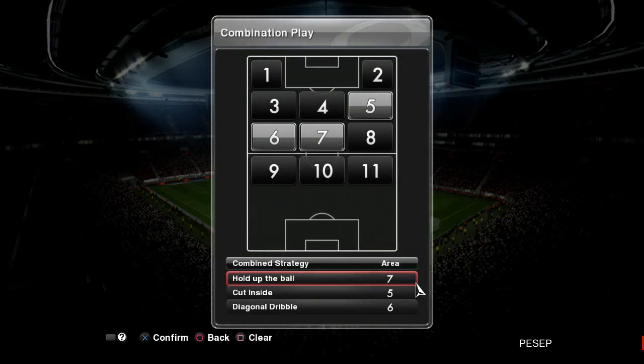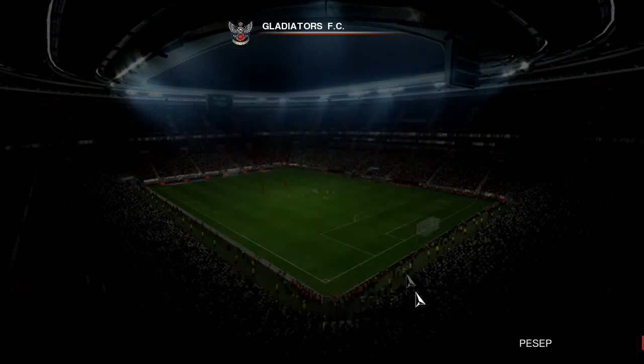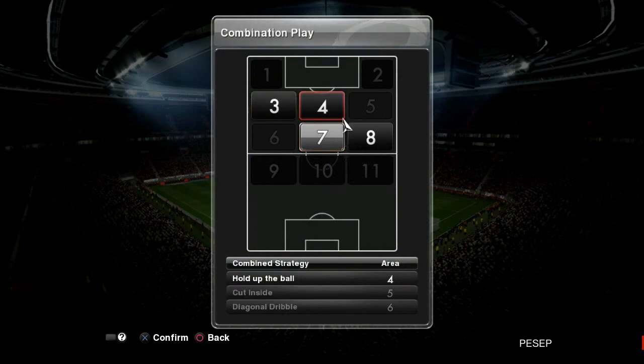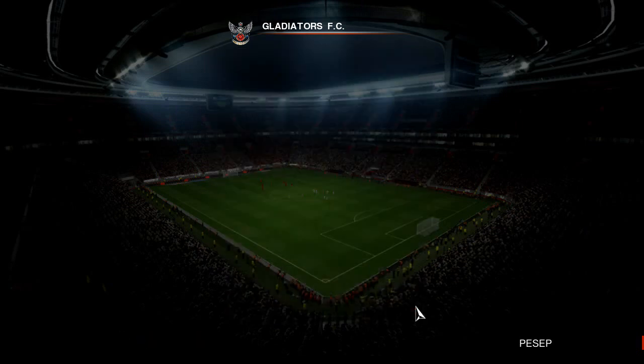For example, 'hold up the ball': the first player on the ball is Perlo, Osvaldo comes for the ball as a decoy, while Shiravi makes a run into the box. So with Perlo on the ball, Osvaldo is the decoy and Shiravi is the target. You have the creator, the decoy, and the target. I suggest practicing each one. I use area seven — every time I'm on the ball with my defensive midfielder, Osvaldo comes forward and Shiravi goes for the run. That's an easy way to break defenders.